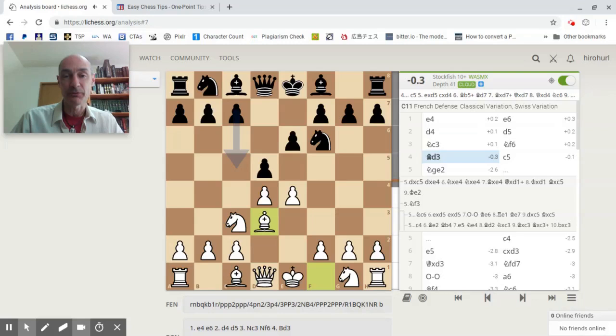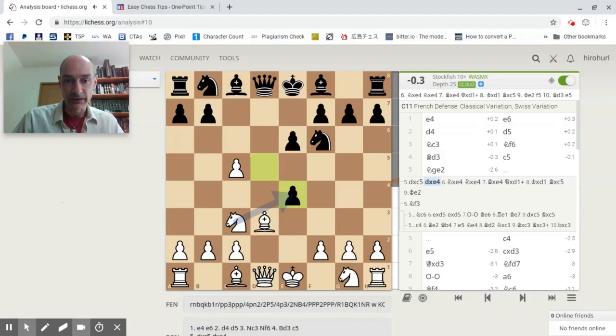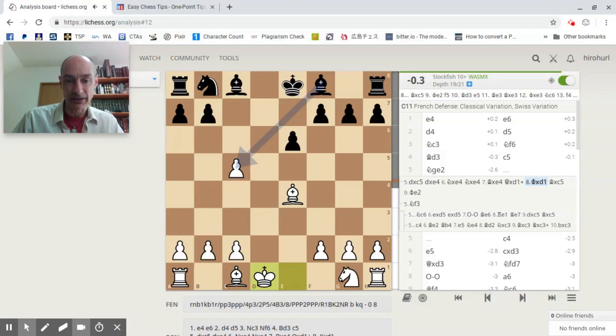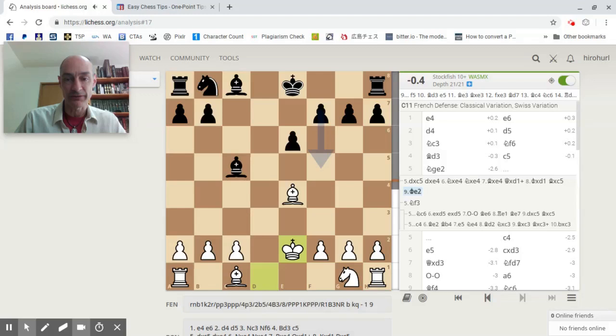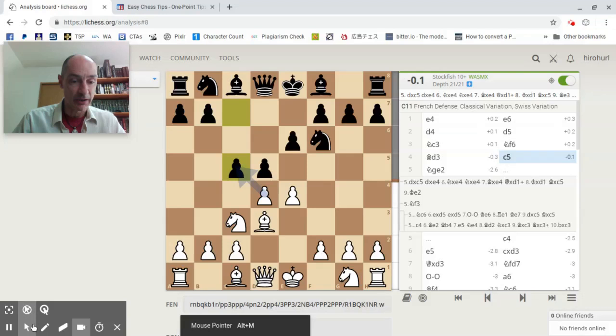I responded immediately with c5. Lichess is recommending that white simply take that pawn and we would get an exchange — a counter pawn exchange in the center. We've got this line here where the queen is looking through the bishop. We get this exchange: the queens trade, the king moves over, the pawn is recaptured by the bishop who is now threatening this pawn down here, and so the king steps in to protect it. We'd have a pretty open game, but that is not what happened.